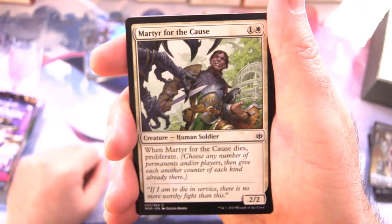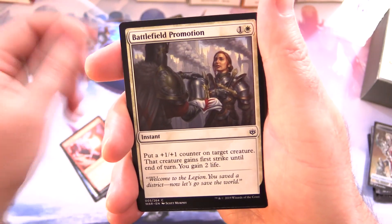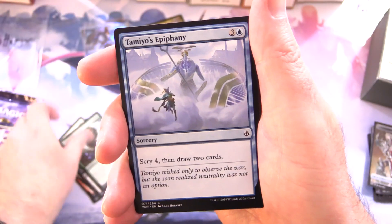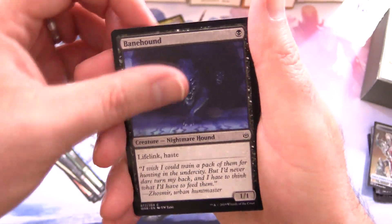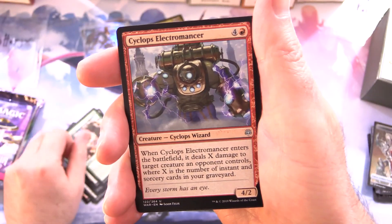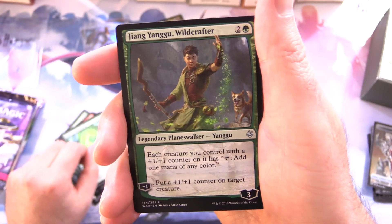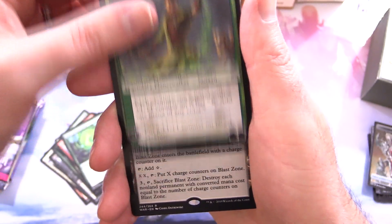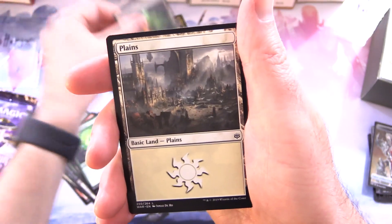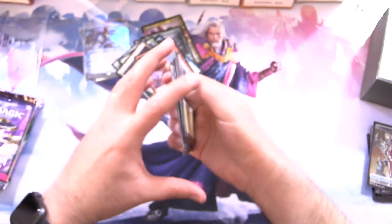War of the Spark. We have Martyr for the Cause, Contentious Plan, Blind Blast, Battlefield Promotion, Charity Extractor, Primordial Worm, Tamiyo's Epiphany, Bane Hound, Trusted Pegasus. Band Together and uncommon Cyclops Electromancer, Bond of Flourishing, Zhang Yan the Wild Crafter. Chucking in the planeswalkers and Blast Zone as the rare. Followed by Plains and Dragon Token — let's chuck in the Dragon as well.